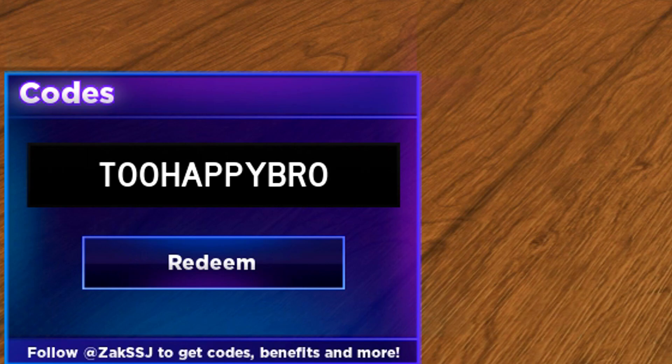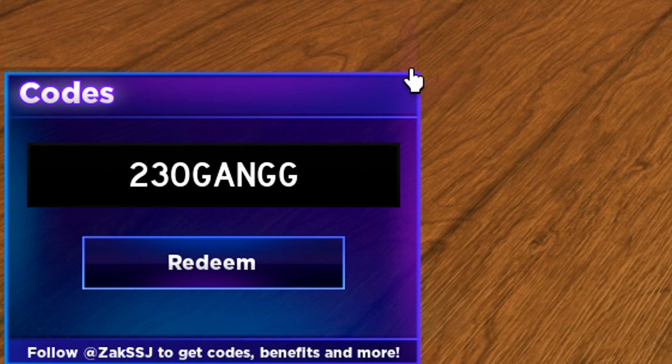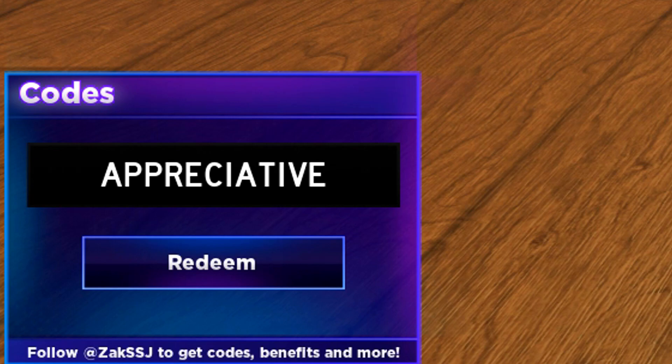Make sure you're redeeming '250 quarter', '240 ghast', and the 'two happy bro' codes. We've now almost redeemed all of the codes — there are literally so many here. We also have 'gratitude'. If most of these codes are not working, just keep redeeming them because you never know — some older codes might still work. We also have the 'appreciative' code.